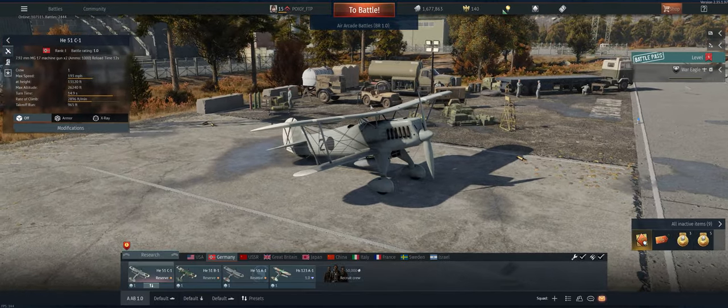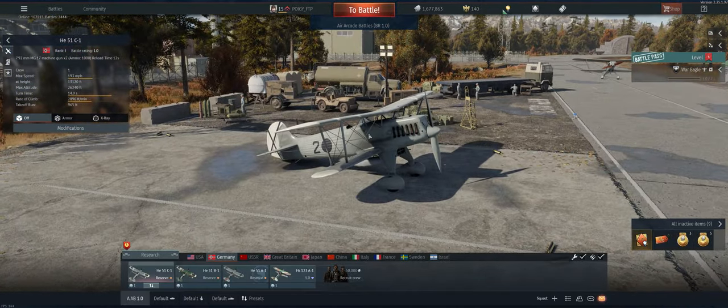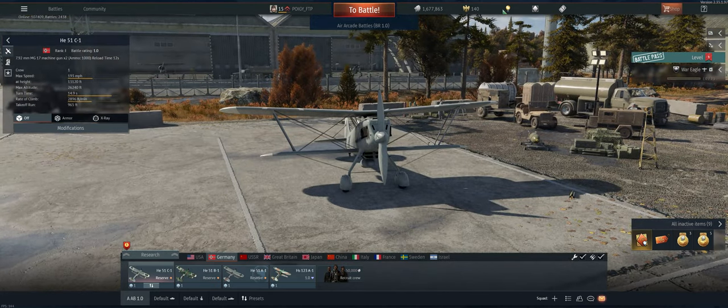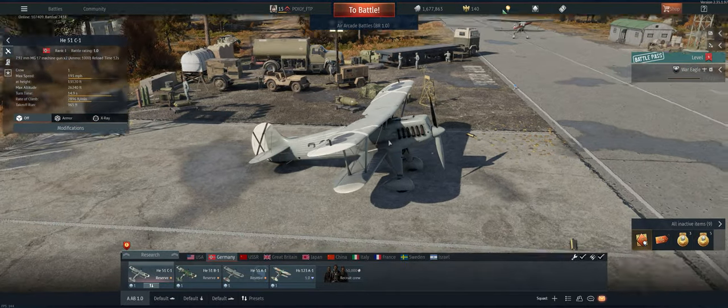Good little planes, definitely above average. Turns well, and they all have flaps so you can use those if you get into a situation where you're up against a plane that would normally outturn you. Really good fire rate on the guns — just two guns, but they're 7.92s, so they're a little bit heavier than the .30 cals, the 7.62s.